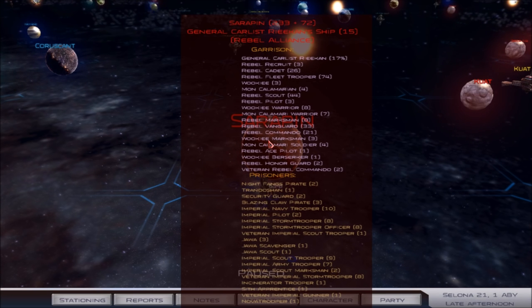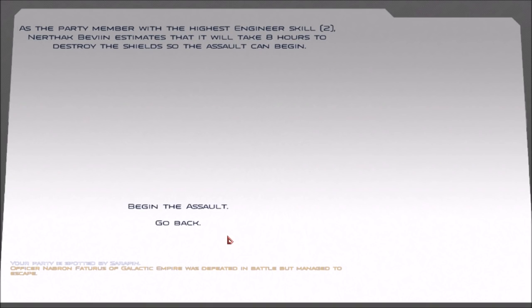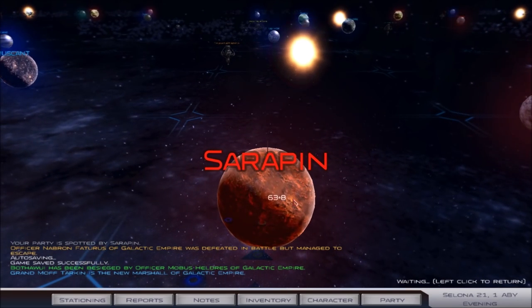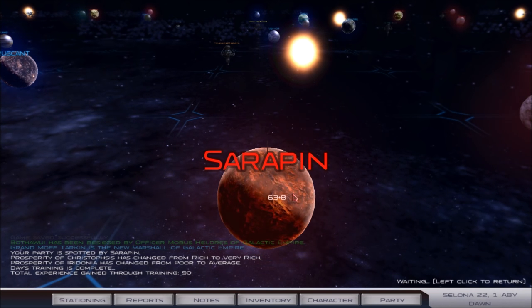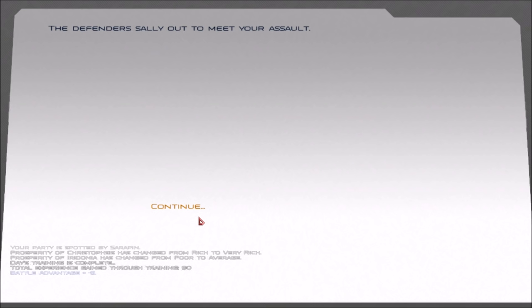Serapin has not recruited any new troops — it's still at 233. This is a good sign. Let's go ahead and try it one more time, and we're just going to hope they sally out. After that, if they do sally out, we're not gonna go in for another attack — we're gonna heal all the way up. And if we can get them to sally out for a third time, that's gonna be great for us.